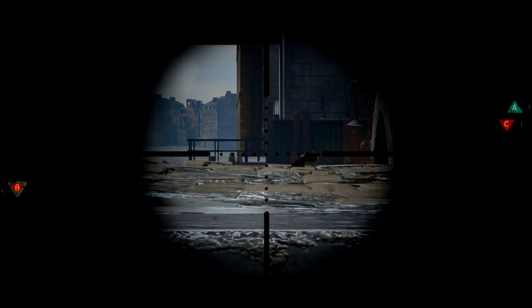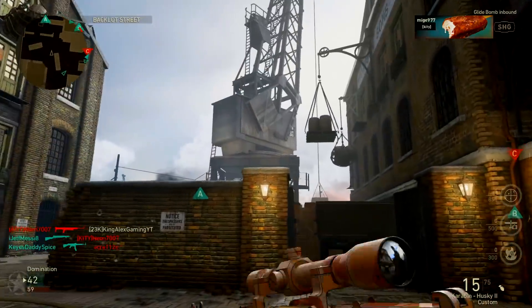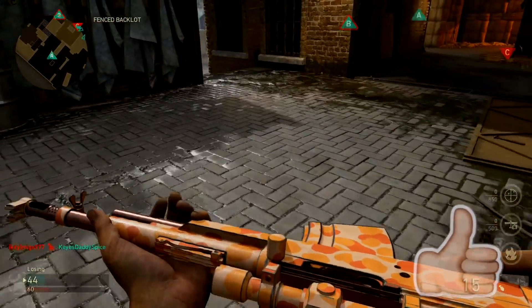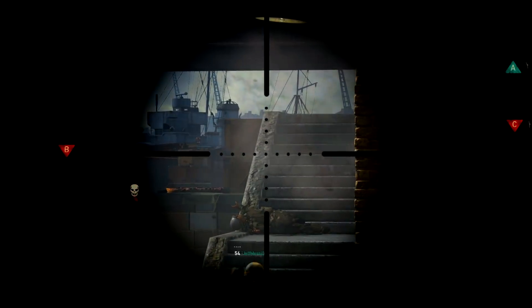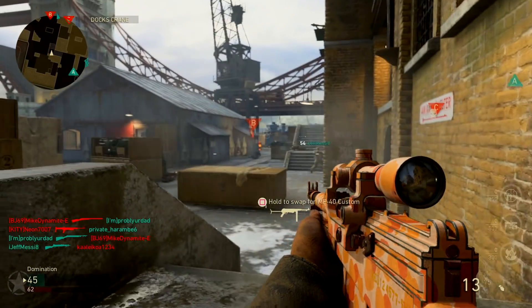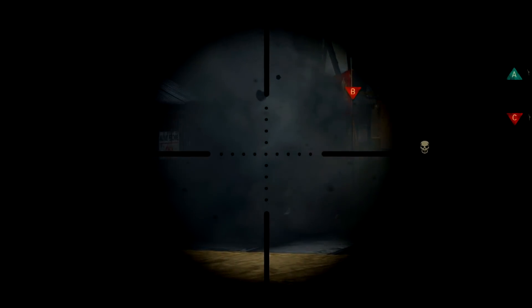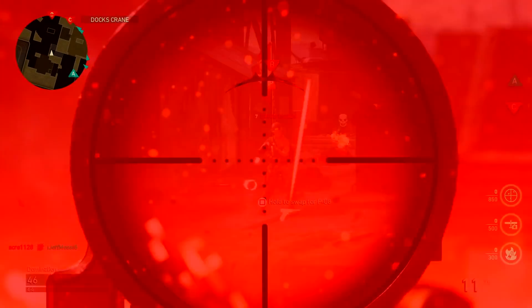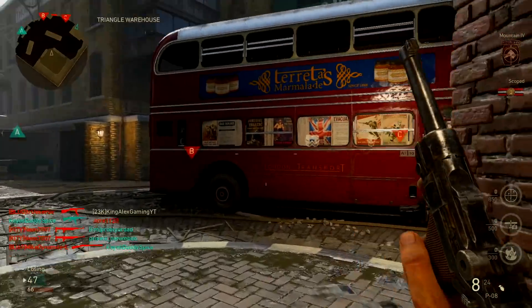I'm gonna be telling you the full list of heroic weapons you can get through social score. Basically, through social score, once you rank it up through this glitch, you can obtain free heroic weapons. If you commend players to get social score, you can get the Wilco SMG right off the bat, which is an epic variant, and once you continue on you can get heroic weapons and supply drops.